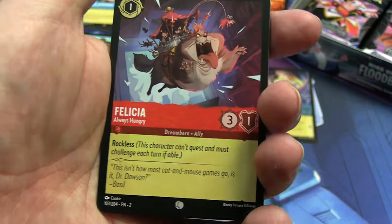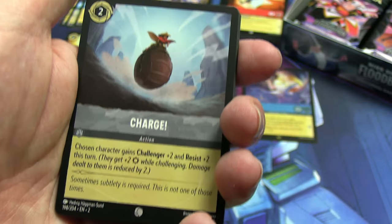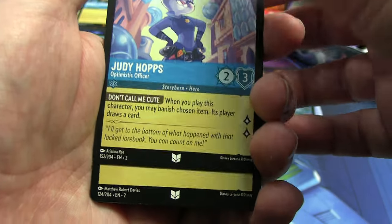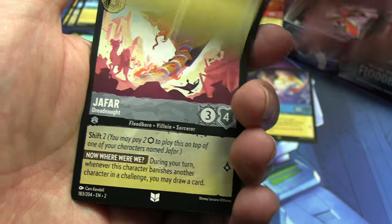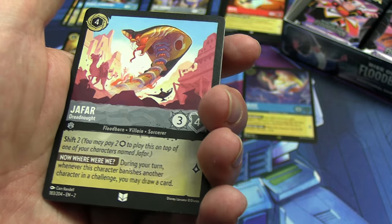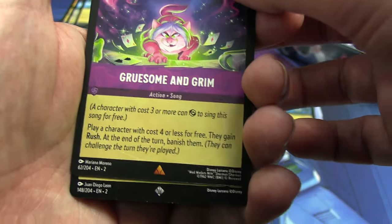Basil, Grumpy — I only had one Grumpy last time — a second Merlin the Squirrel, but I do want it because I think I only had two. Perfect for the need pile. Felicia — speaking of large — and our uncommons: Judy Hopps, I think I only had one of her. A different version of Rhea. And robot snake Jafar, which has very cool looking art — I need to find a way to fit him in. He is a sorcerer.